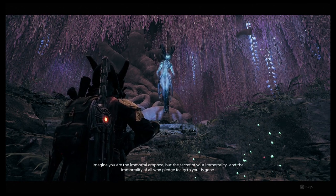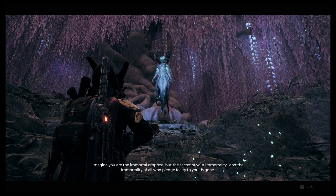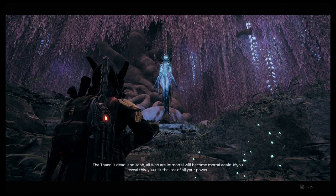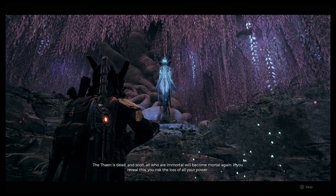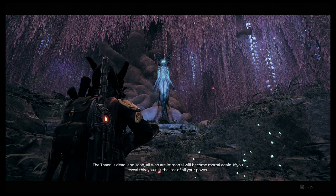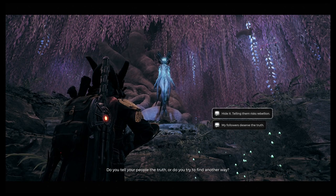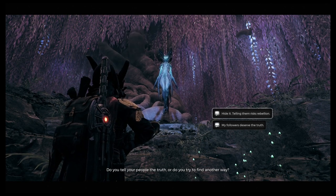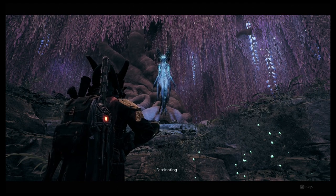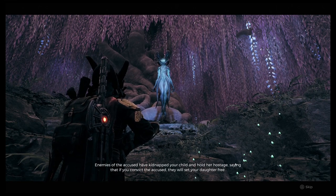The first question you can see on screen now — I chose 'Trust the Doe,' which is pretty straightforward since you're trusting, so that is the Way of the Doe. She goes on to ask more questions. The next one involves the thane being dead and risking the loss of all your power — do you tell your people the truth or find another way? The answers are 'hide it' or 'tell my followers.' You don't want to hide it, as that's the Way of the Ravager, so we select the other one.